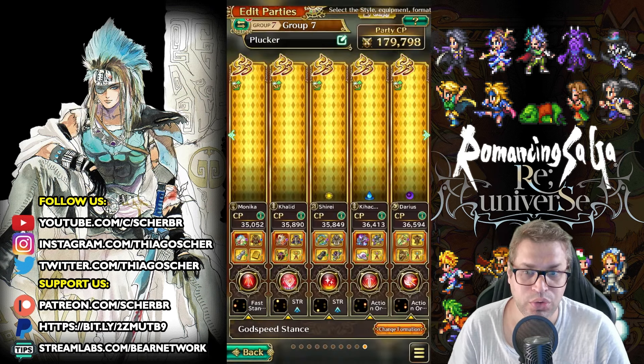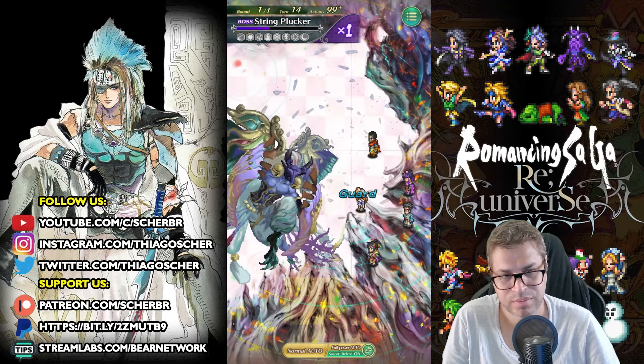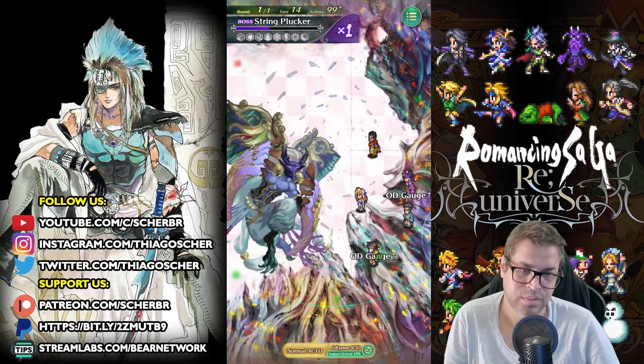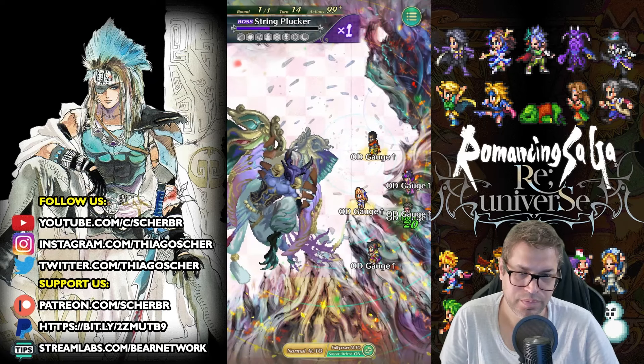We did a lot of damage. Direct or indirect — as long as I can do more damage again next turn. 14 turns — this fight is not as long as it could have been, at least now with this squad, with Kihachi being used for neutral damage. It's not really neutral because we are cheating by using Khalid. I don't think Kihachi would charge overdrive this turn — she did not. So I'll just wait for the next turn to finish this boss.